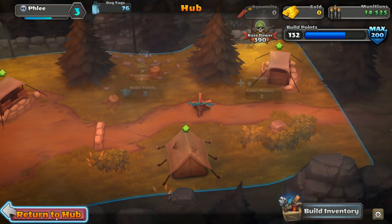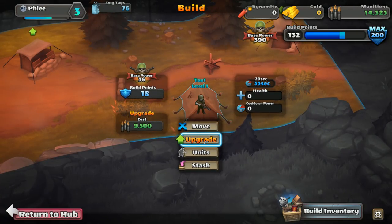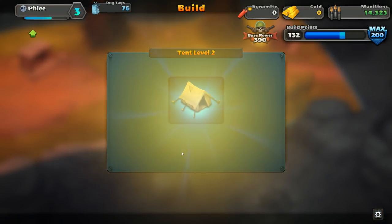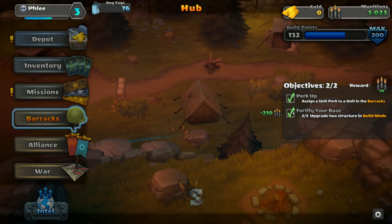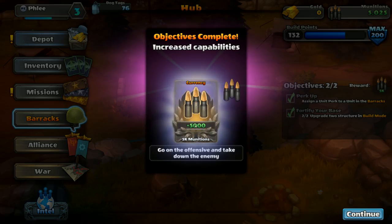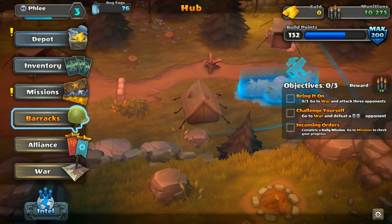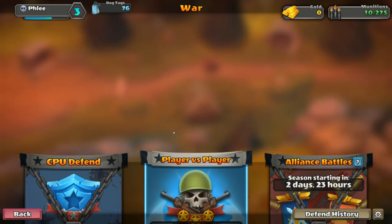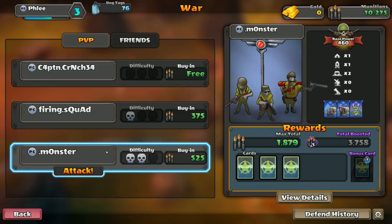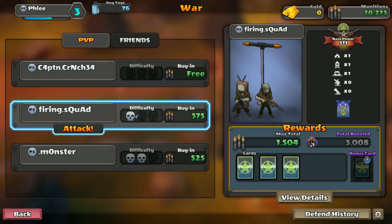I'm not sure what we just upgraded - I thought it would increase health or damage output. Let's upgrade the tent too. Maybe those upgrades decrease the cooldown time to spawn in new troops. That completes the objective and gives me 5,000 more ammunition. Next objective: go on the offensive and attack three opponents. We press 'War' then player versus player. The buy-in - this guy looks kind of difficult. The free ones don't earn much munitions and experience; the buy-in ones do. Difficulty shows one skull.